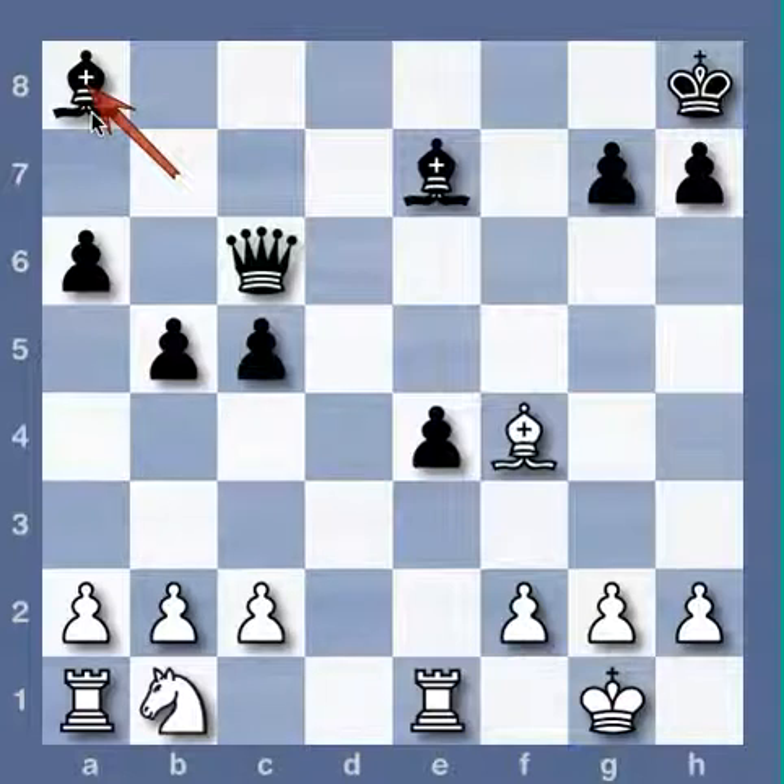Here's the position we arrived at. White has two rooks for a queen, but he's behind in development. Black's bishops seem quite active, and e4 to e3, opening up the terrifying h1 to a8 diagonal, is in the air.